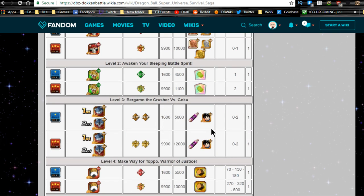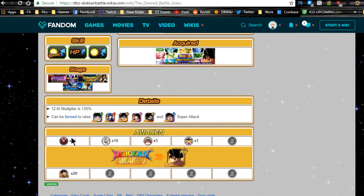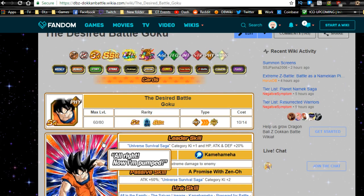When that event comes out, go to level three — Bergamo the Crusher vs. Goku — and farm those Goku cards. Z-awaken them. Luckily, this Goku Z-awakens with bubble metals, so you don't need to use your Gregory metals, which is awesome.